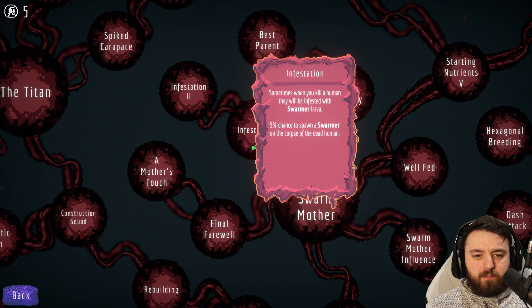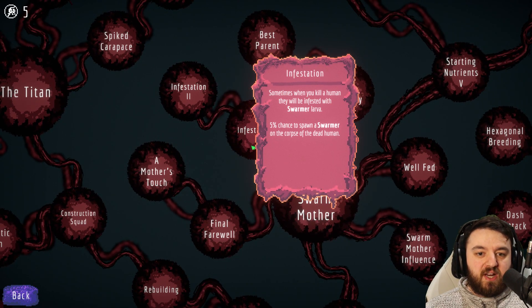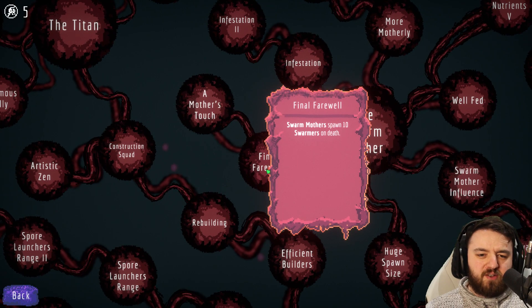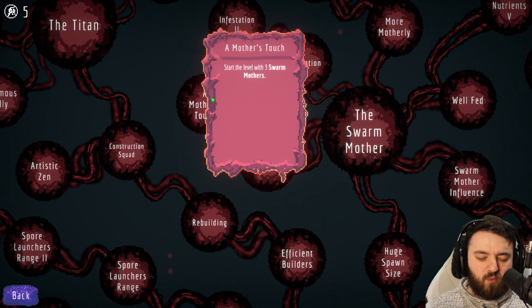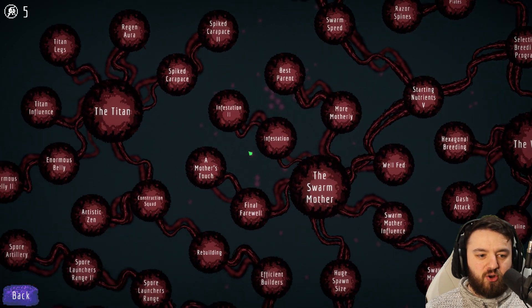Infestation — I normally pick it up because it's nice to have. I haven't seen it make a massive difference on the battlefield, but it gives a 5% chance for a Swarmer to spawn on the corpse of a dead human. When you combine that with the likes of artillery, it gets really spicy, and then you can upgrade it to give a 10% chance. Final Farewell is a bit of a weird one — Swarm Mother dies on death, spawning 10 Swarmers. I would recommend you do not put your Swarm Mothers in the face of danger. A Mother's Touch is why you would go down this route, because starting with three Swarm Mothers with their other upgrades is just ludicrous — it's brilliant.